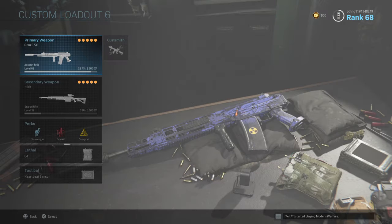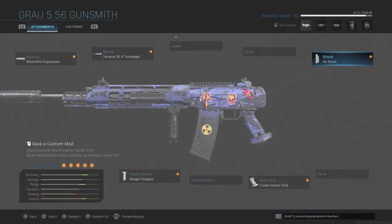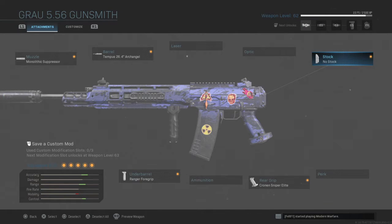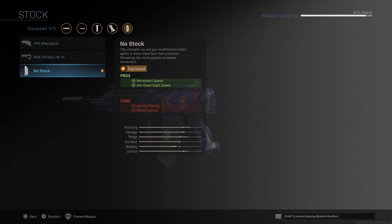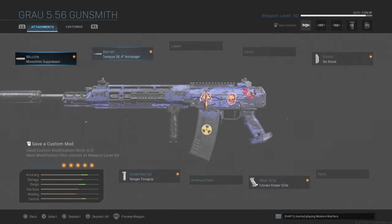I'm running it with the Grau 5.56 — this is also a good assault rifle to use. It has basically no recoil; it has some recoil, but you can be so steady with it and laser people. With no stock, it keeps the gun nice and fast — aim down sights a lot more quickly. The cons are aim stability and recoil control, but that doesn't really matter. I did run FMJ with it, but I took it off because when you apply everything else I have on here, it's a laser and it merks people, so you don't really need FMJ.